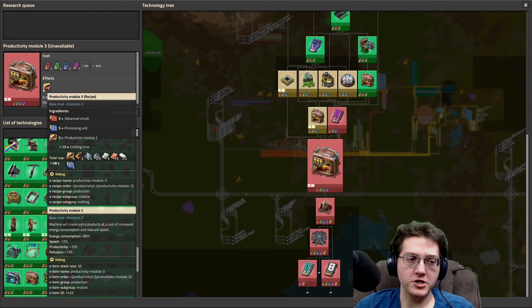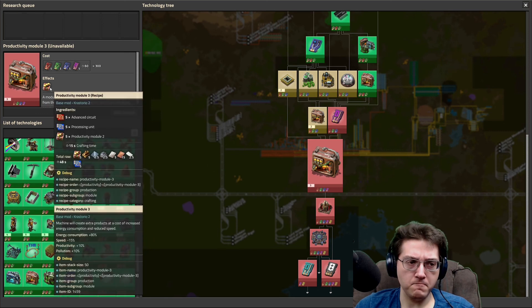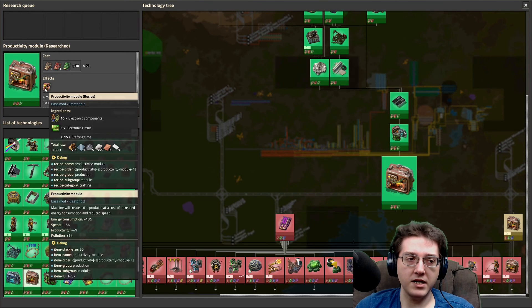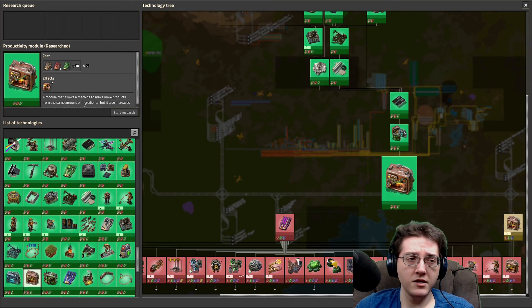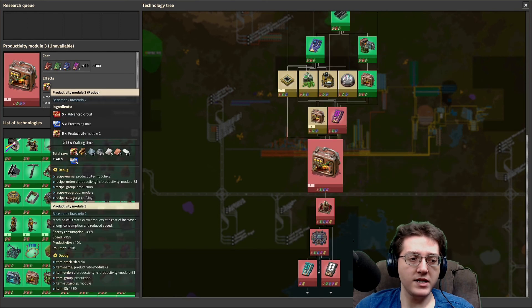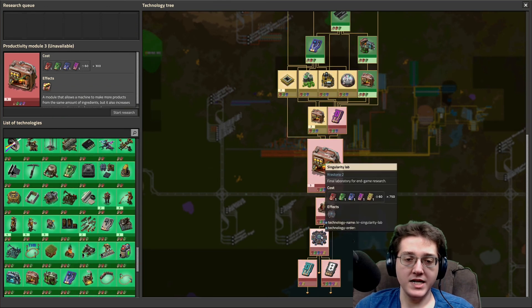Getting into level 3 uses production tech cards - the purple science - and requires blue circuits as well as red circuits. I am okay with the circuit requirements to get into all of my modules, but it's not going to be that great of a boost until we get into the 10% productivity range at module 3s.